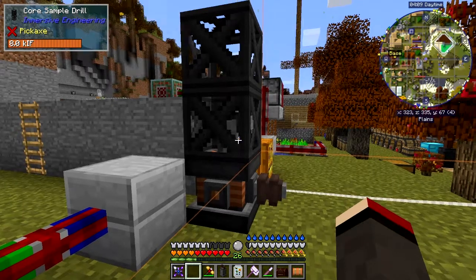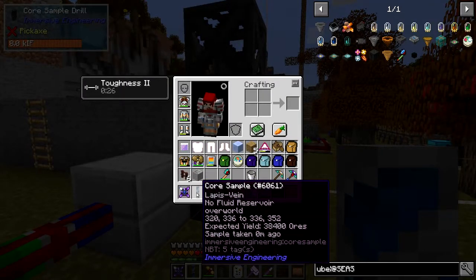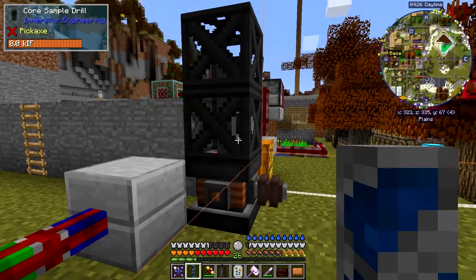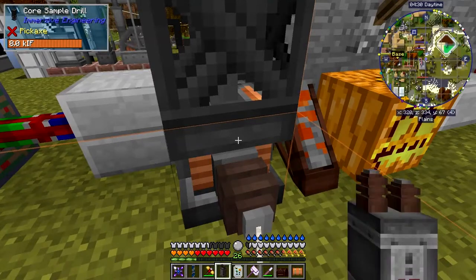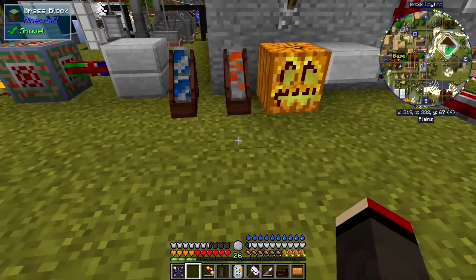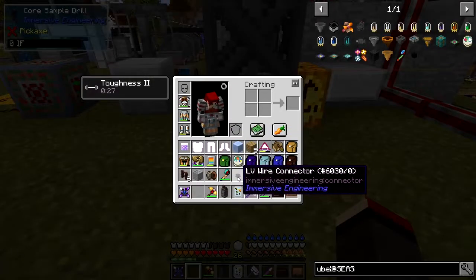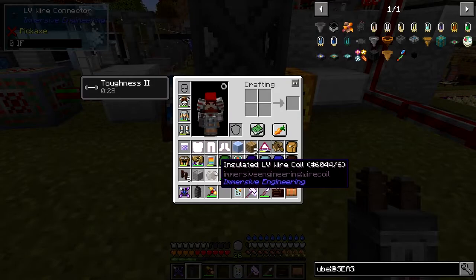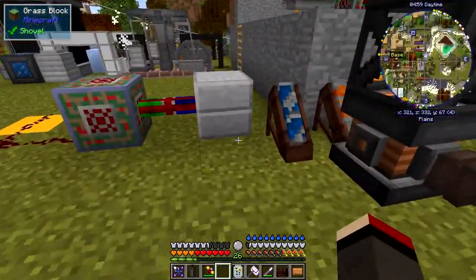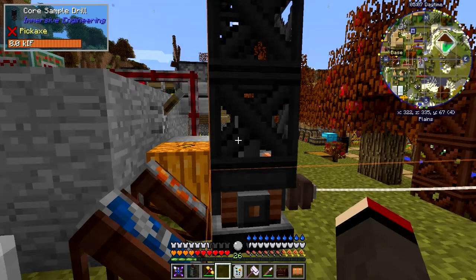The next chunk is this one, so let's take this and do the same thing again. Connect it up, move the bucket out of the way, connect it to the light and repeat. It hardly takes any time at all to charge up enough power. We could easily do this with a mobile LV capacitor or something like that. This time we've got a lapis vein - 38,000 - which is actually pretty good.